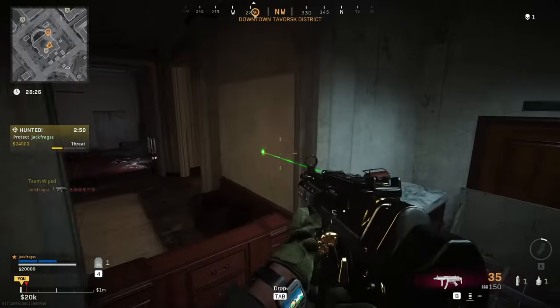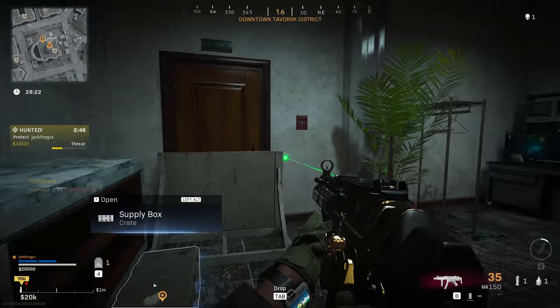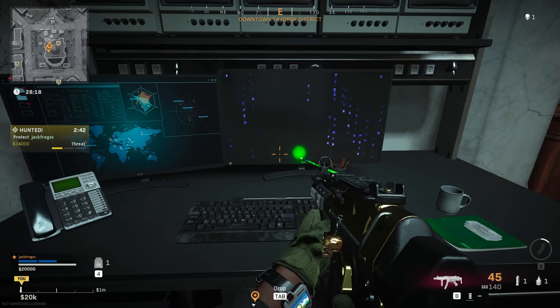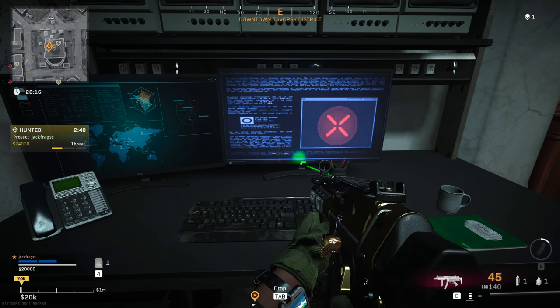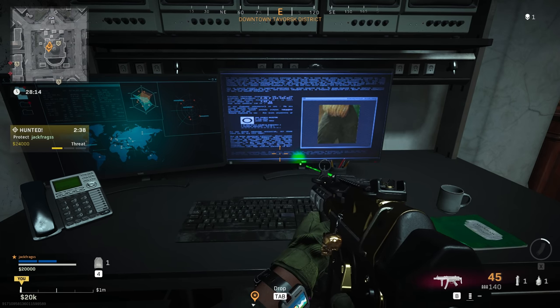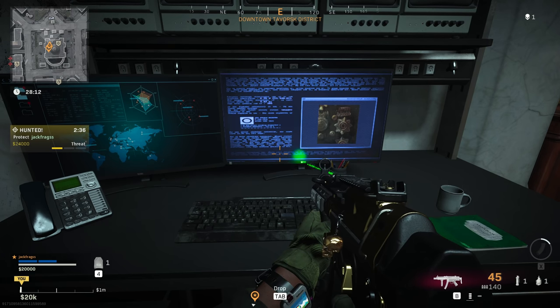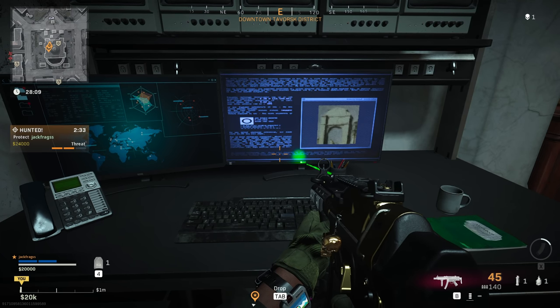Next, go over to the keypad and enter the code 2179. This will make a sound, the room will lock down and start to fill up with gas. Now quickly turn around and interact with the computer behind you. It will flash up a series of pictures and numbers — each picture is a small part of one of the paintings we just looked at, followed by a plus number, a minus number, or nothing.